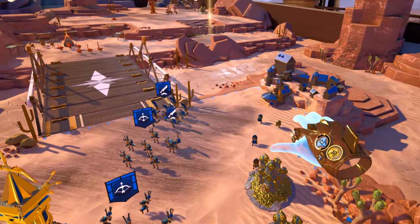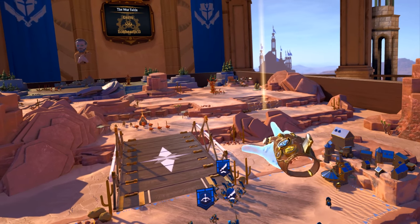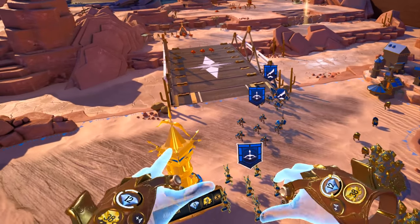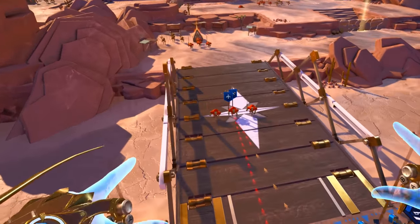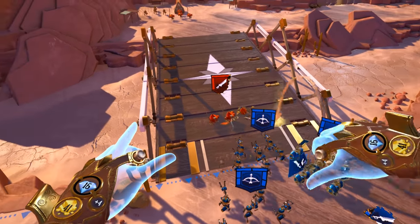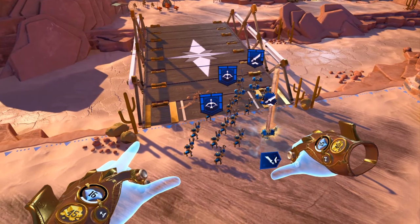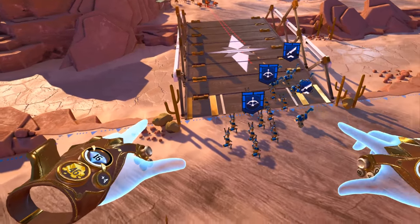Do you see the destructible wall just ahead? It blocks our path to the next region. Destroy the wall by attacking it directly. Archers — attack! I like how these minions collect gold. Can I replenish this guy? He's pretty screwed — let's just send him into his doom and go get some more.